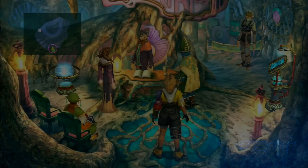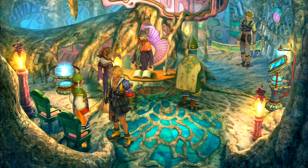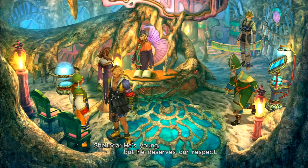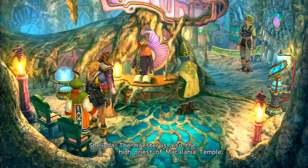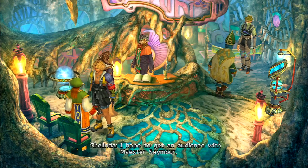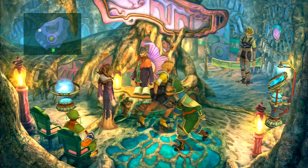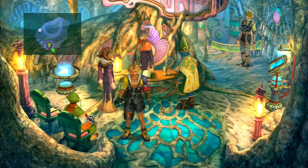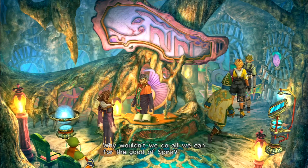I believe Machen's in here. Shalinda's in here — let's talk to her first. But he deserves our respect. The Maester is also the High Priest of Makalania Temple, so he administers both the Temple and Guado affairs. I hope to get an audience with Maester Seymour myself. I want all of you to say 'how fare you' in everyday life — when you're out talking to your family — just to see the expression on their face! We Guado helped the warrior monks patrol the road beyond. Why wouldn't we do all we can for the good of Spira?